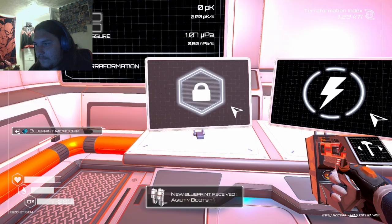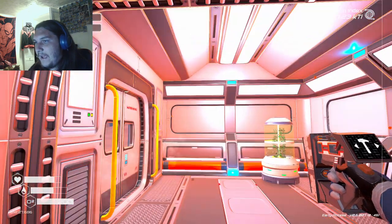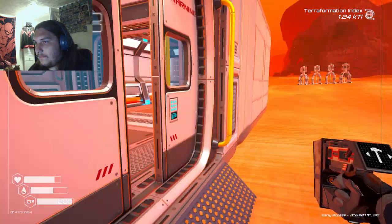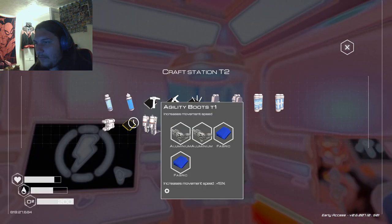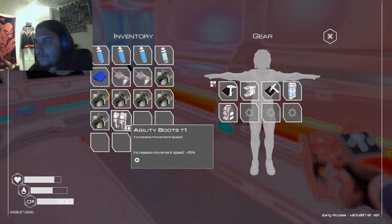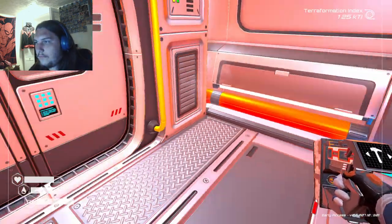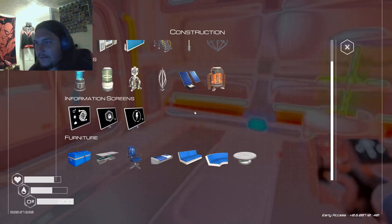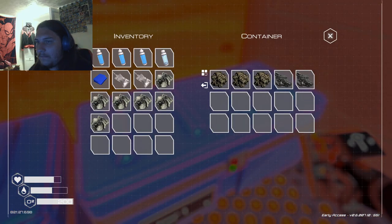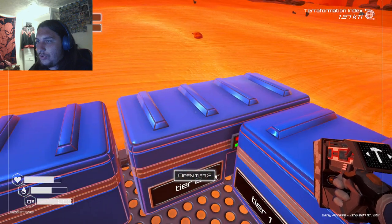Agility boosts — dude! Aluminum and fabric. I actually have aluminum and fabric. I'm pretty sure we can get more fabric. These make your movement speed better. Nice. And for these, which we need — bison magnesium — which I will have to do in another video, because it's already 41 minutes in.